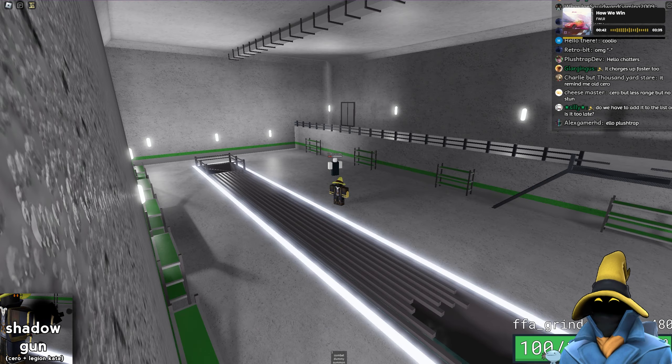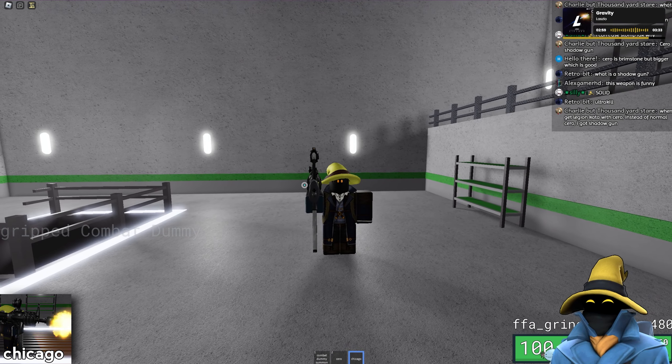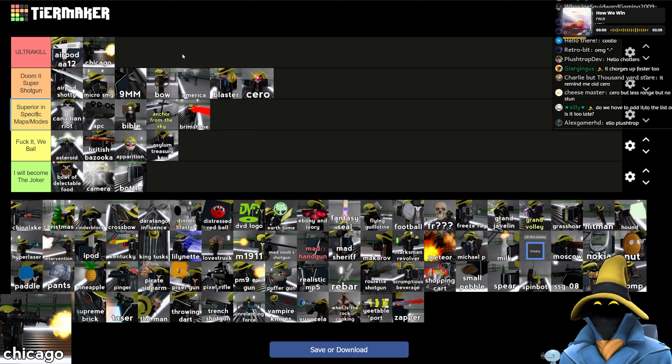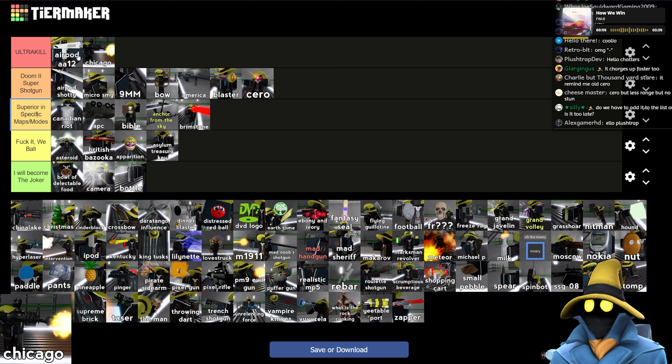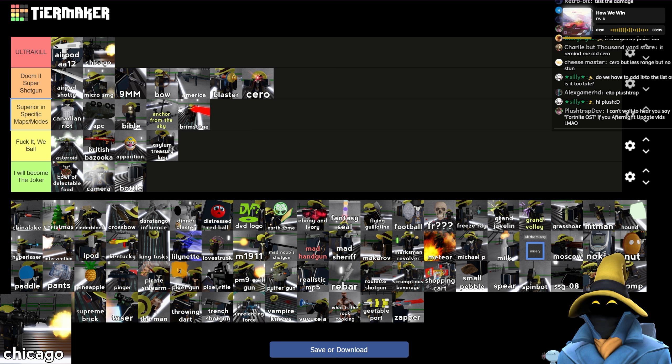Chicago — this one's just a classic weapon. You're never mad if you get Chicago — you can pick off people from very far away and it's 100% accurate. I'm always happy to have it. I think it might even be Ultra Kill tier — this thing can single-handedly get you a bunch of killstreaks. Chicago, I think it's Ultra Kill tier, just because of how really good it is.